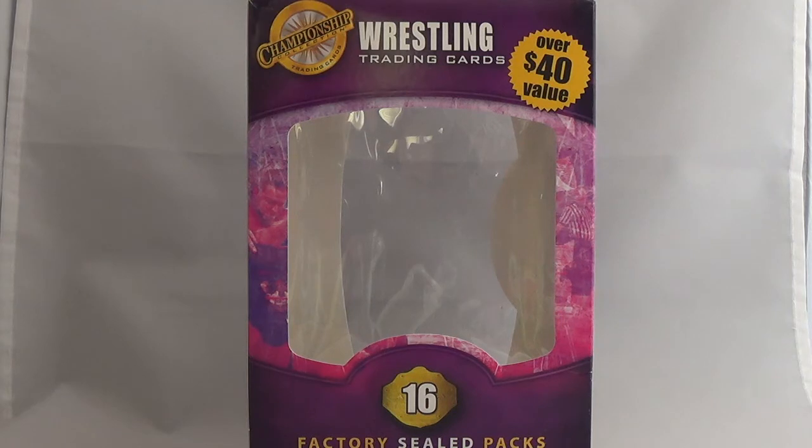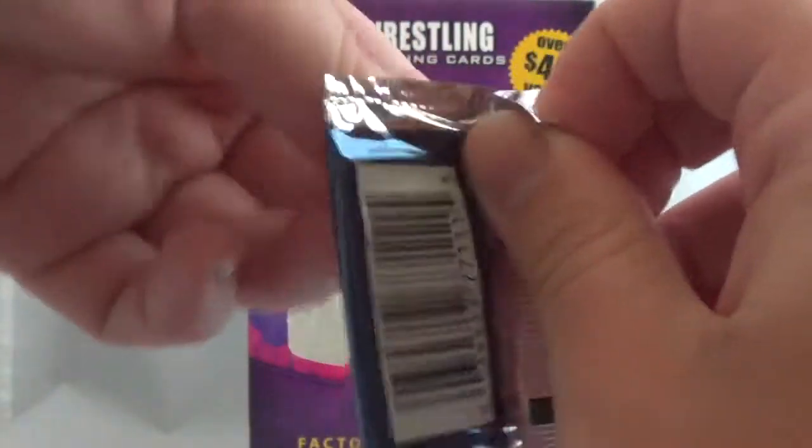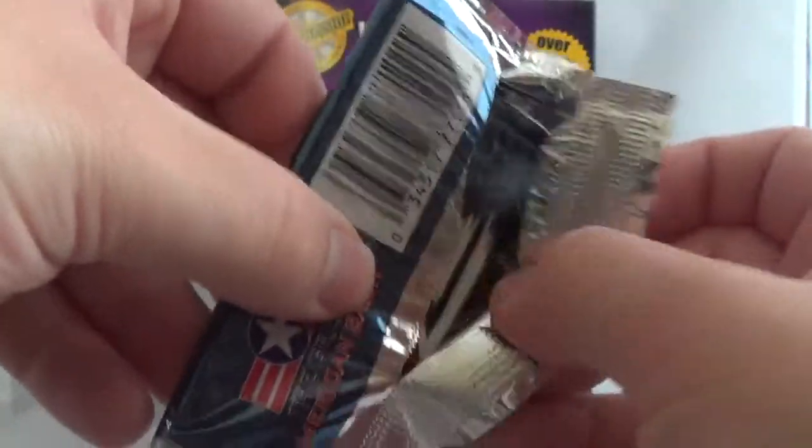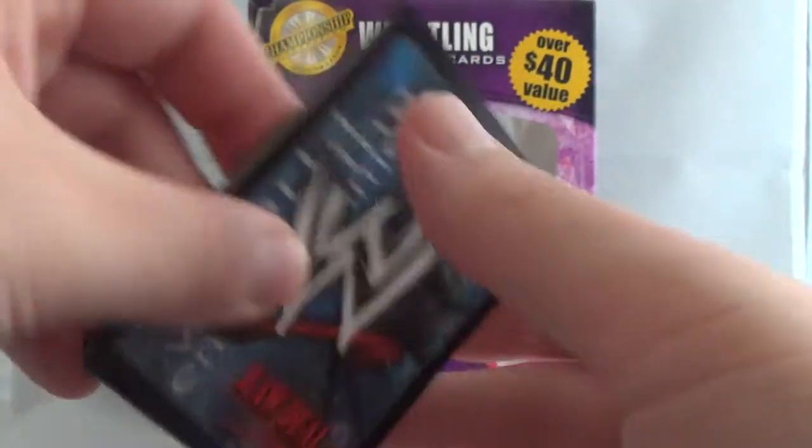I've got two more packs. In the last video I opened up some Vengeance cards from the Raw Deal trading card set, which was made by Comic Image. We're going to continue on with these two packs here - Raw Deal: The Great American Bash. There are eleven cards and this was from 2006. Golds are rare, silvers are uncommon, and whites are your commons.